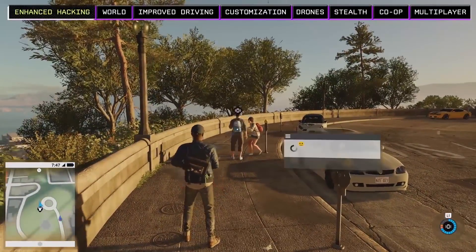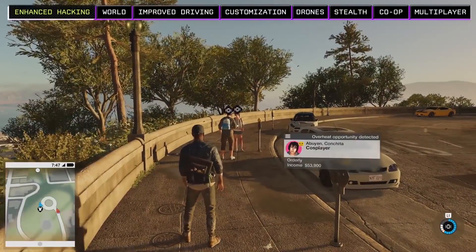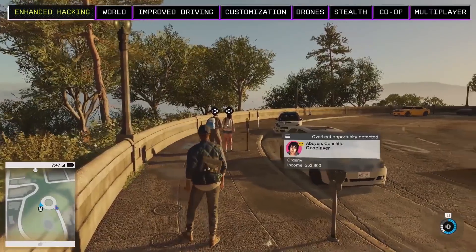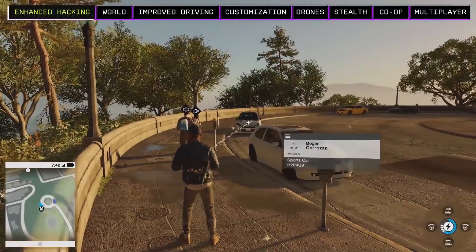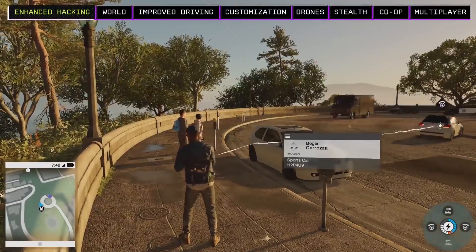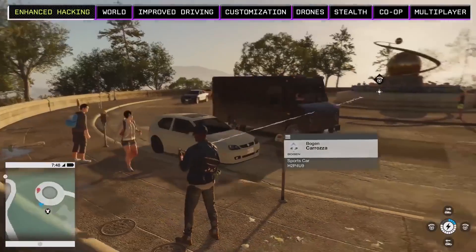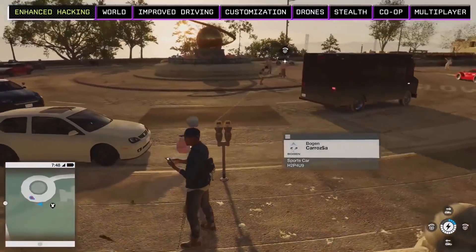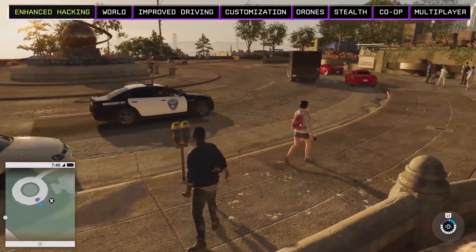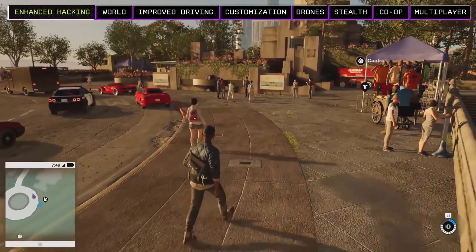In Watch Dogs 2 we've expanded our hacking tools to give the players more options. By tapping and releasing the L1 shoulder button we can do a contextual quick hack on a person. If we want more hacking options we simply hold the L1 button while focusing on our target — now we can see there are four contextual hacks available on this car. Using L1 in two different ways allows fast access to the most common hacks but also opens up additional contextual hacks, giving the player more hacking options than before.